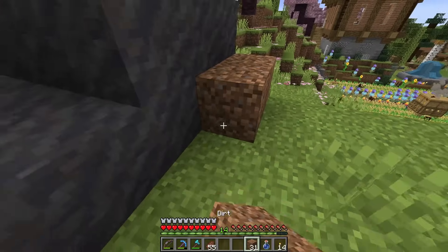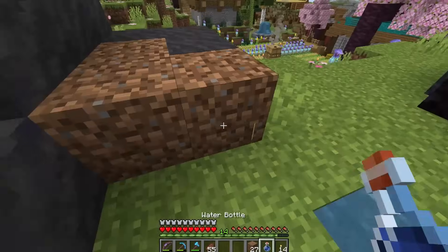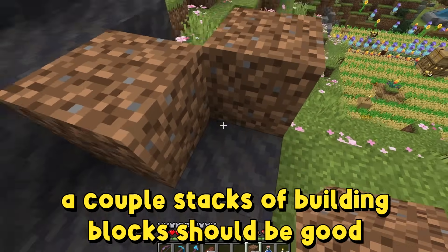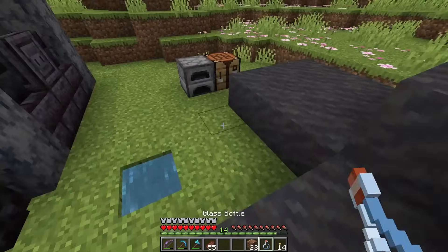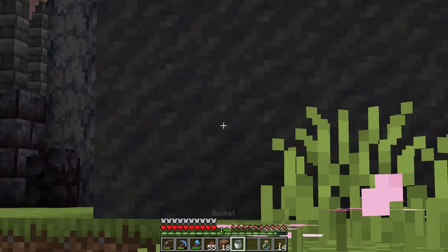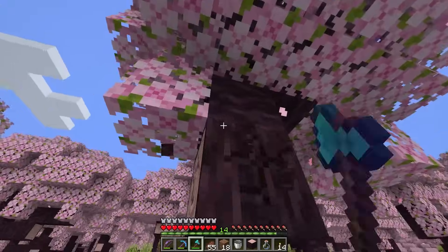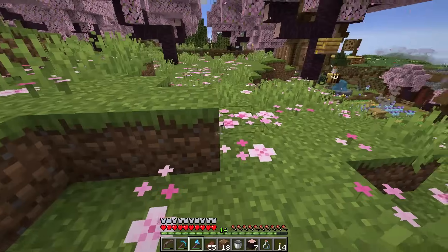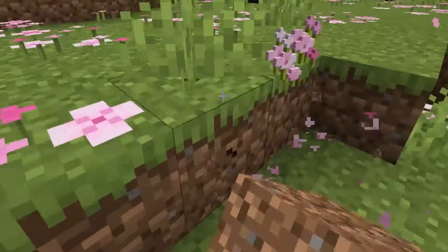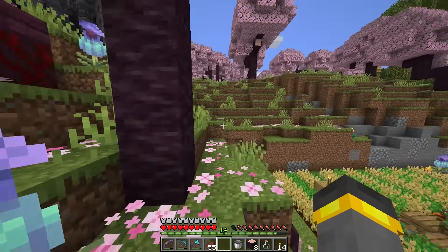For this iron farm — a modified version of one of my designs — you need about a stack to a stack and a half of building blocks. I'm going to get my hands on plenty of mud, cut down any trees in the nearby vicinity that could light on fire, and remove those pink petals too. I'll be back before you knew I was gone.